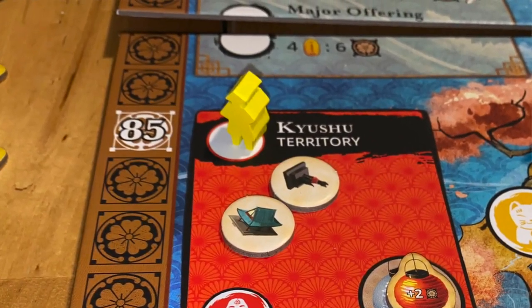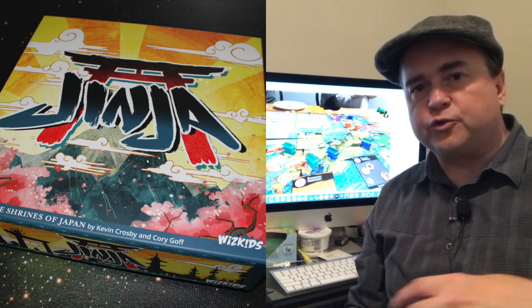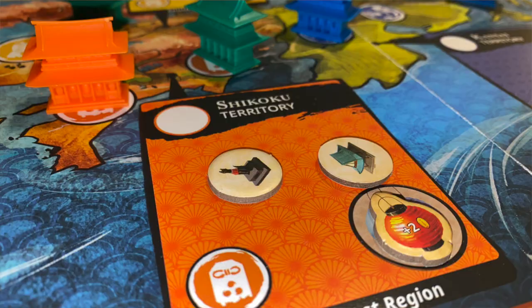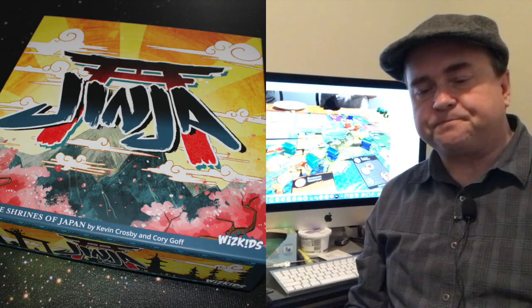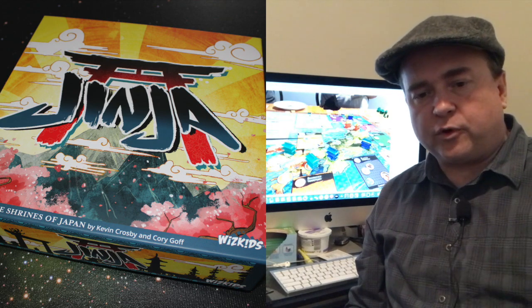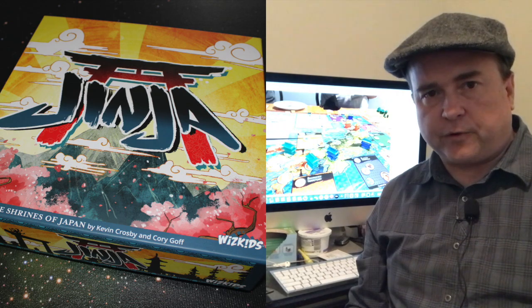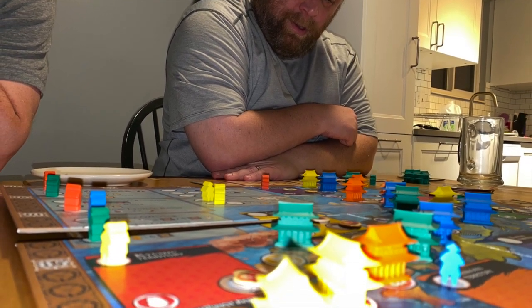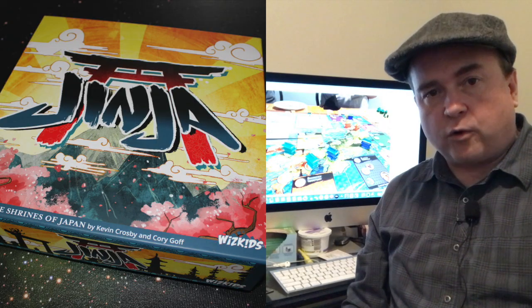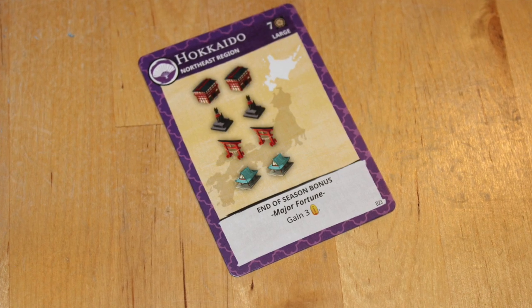If you place workers in the different areas around Japan, you can do a couple of things. There will be resource tokens distributed every round in these areas. If you put your worker there, you can grab those resources and claim them for yourself. Conversely, if you already have enough resources on one of your deed cards, you can go to that space and build a shrine by paying all of those resources back into the bag.